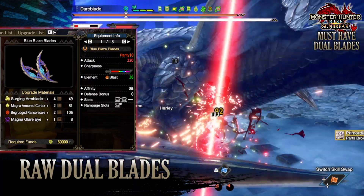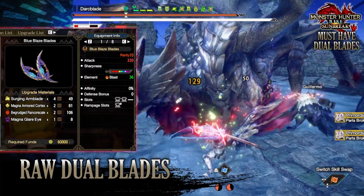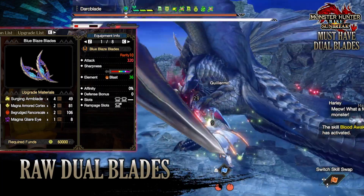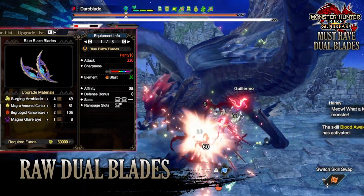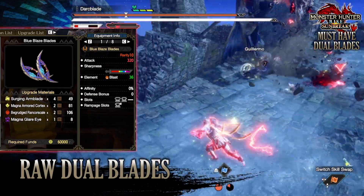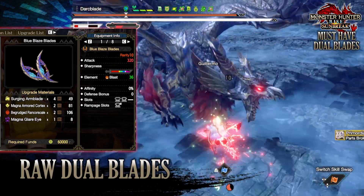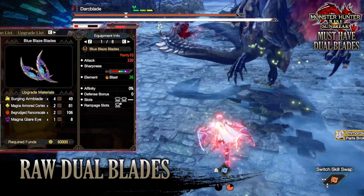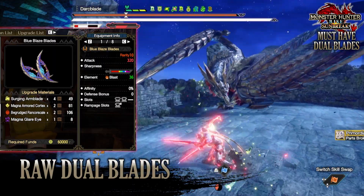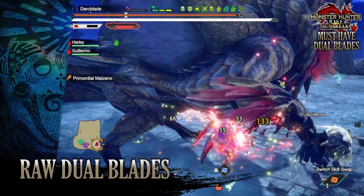If you want an alternative for raw attack, I'd recommend the Scorned Magnamalo weapons, the Blue Blazed Blades. These have a raw attack of 320 with nice purple sharpness, a decent blast rating of 36, no affinity and defense bonus, a tier 3 and tier 2 decoration slot, and a tier 2 rampage decoration slot. Even though neither of these are pure raw attack weapons, having those extra elements is actually welcome on dual blades. There are dual blades with higher raw attack, but the negative affinity or sharpness issues make them not worth it.